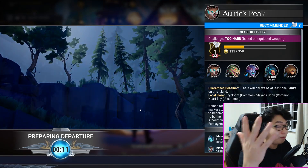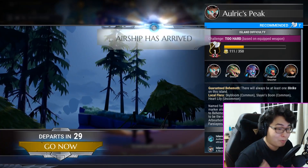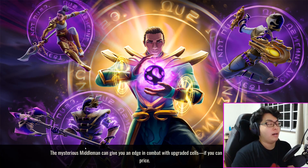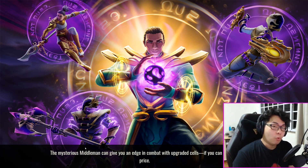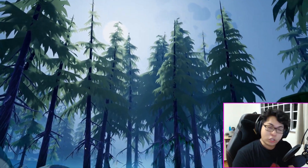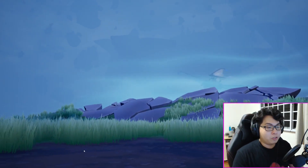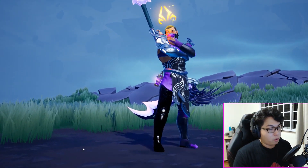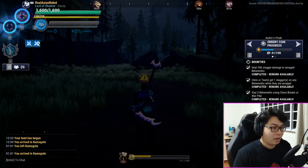You can drop a tip via the link in the description, send Super Thanks on YouTube, become a channel member, or purchase Asian Robot merchandise. With the Koshai style your base damage is higher because you have the 50% increase from the Koshai. The Chronovore style gives you double attack chances and higher crit damage, and because you often guarantee the crit on the throw that can really boost up your damage. Both builds have a self-revive even if you go down.